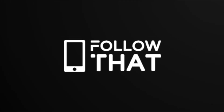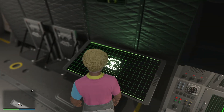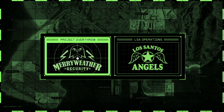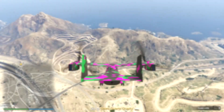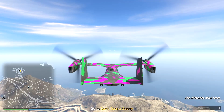Hello people, welcome back to Follow That. Hope you're doing well. Now the new DLC Los Santos Mercenaries - get into the back of your Avenger. Yes, you need to buy an Avenger, and in here at this screen we've got our Project Overthrow six missions. Number one: Reporting for Duty.